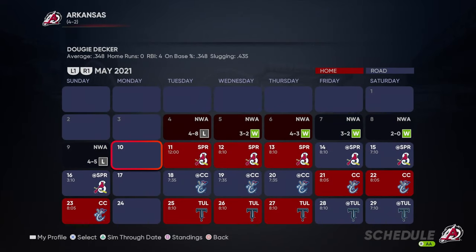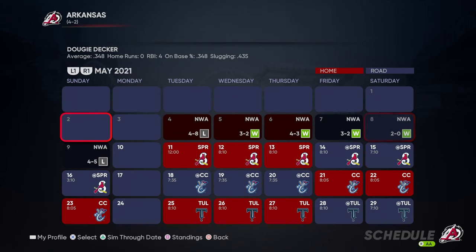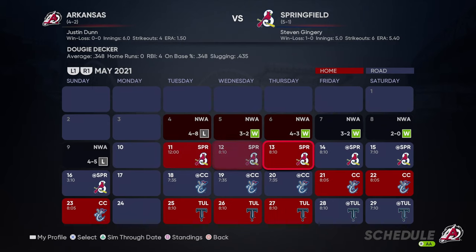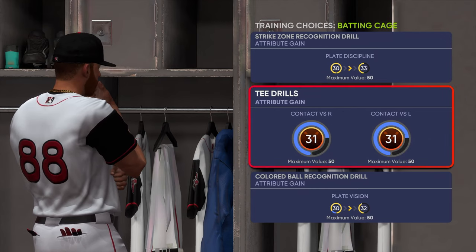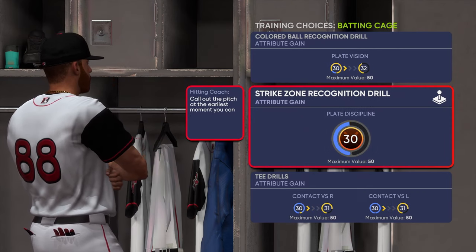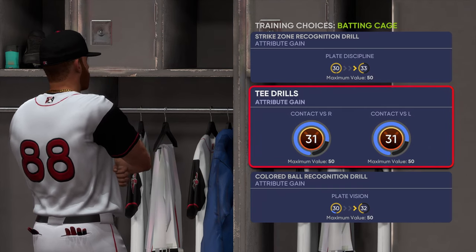I quickly simmed through the last game because last night we only did the first two games of the series. We lost the third game. So we jump straight into another game — we're batting for this one. A little bit of shortstop action as well. Before we get into the game it looks like we've got some batting cage action to do. We've got TGRs which will give us some contact for left and right, plus a bit of plate vision and plate discipline.